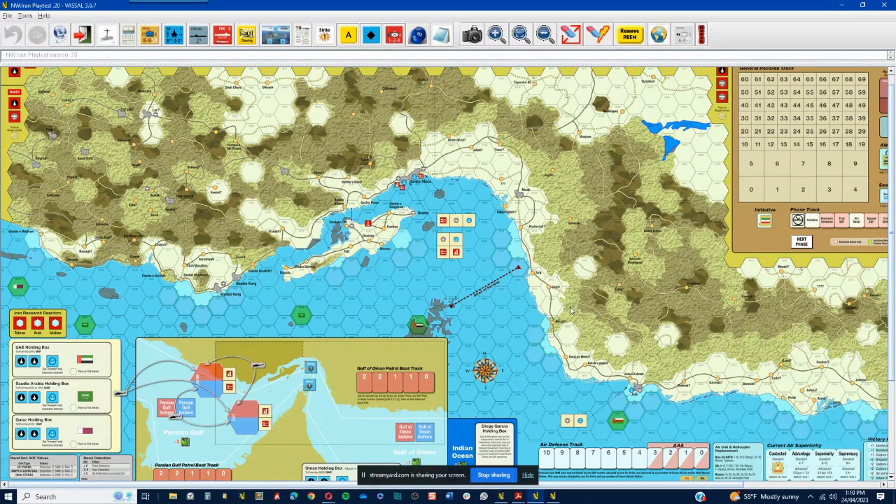Enjoyed it a lot. I'm going to be setting up using this Vassal playtest module — not continuing gameplay, but starting from scratch and looking at a Persian Gulf first strategy, seeing if that can make any difference for the US in terms of their success rate and how we can more effectively shape the battlefield, as Mitch said, before going storming in there with boots on the ground. All right folks, all the best — I hope you enjoyed this little look at Next War Iran. Ciao.